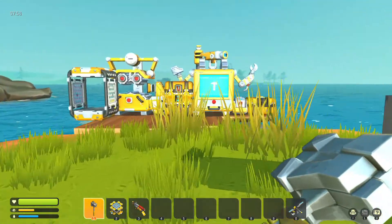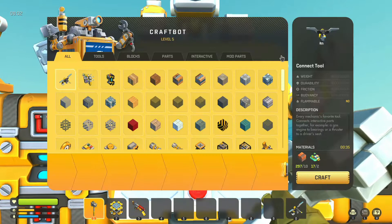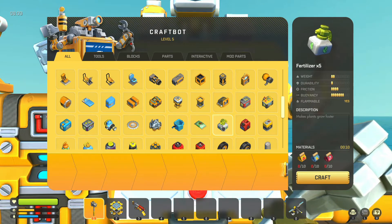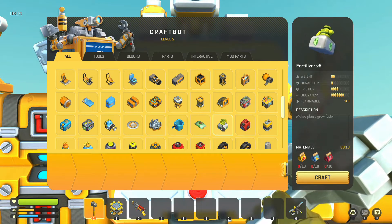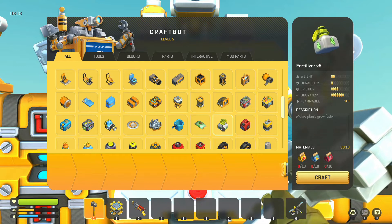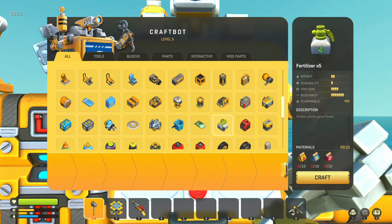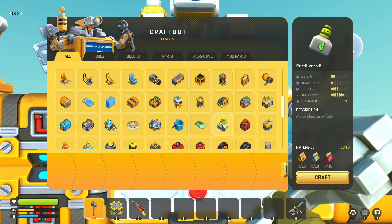The first and newest method I'm going to show you is in the craft bot. If you scroll down from all, you'll find fertiliser. You'll get 5 of it with the crafting materials — it'll take 10 seconds, so each fertiliser takes essentially 2 seconds to craft. It'll require 10 tomato seeds, 10 carrot seeds and 10 red beet seeds. Not that bad if you have a massive farm and you've got so much excess seeds that you can dump down to fertiliser.